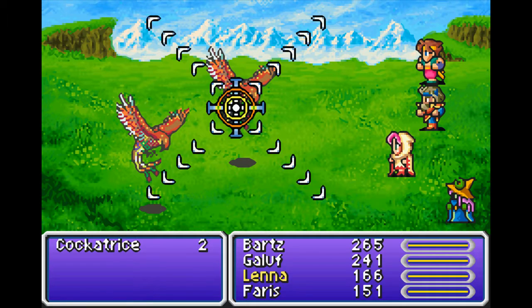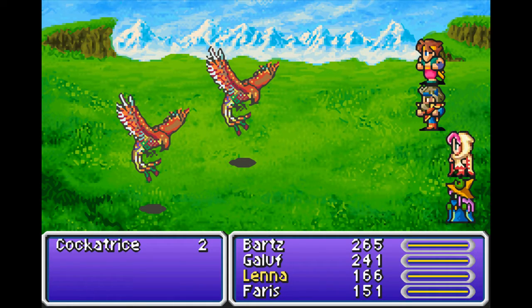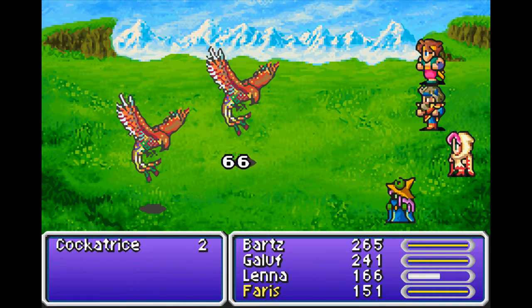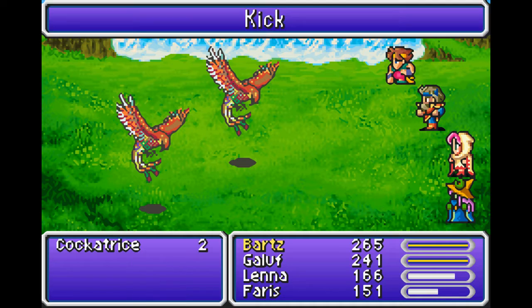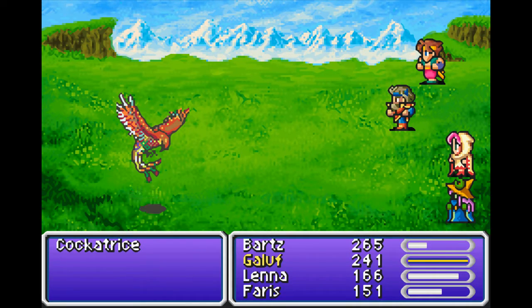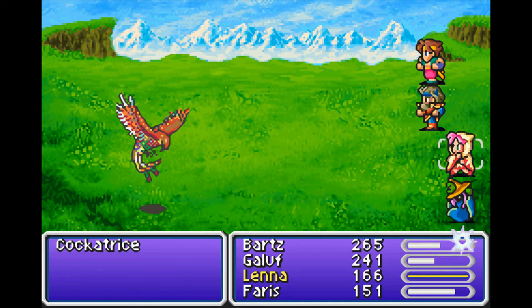That's probably why they give you those gold needles earlier. That was not very much damage. Apparently birds are pretty good at evasion — typical birds.